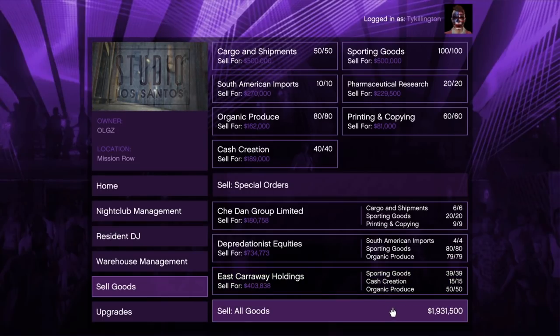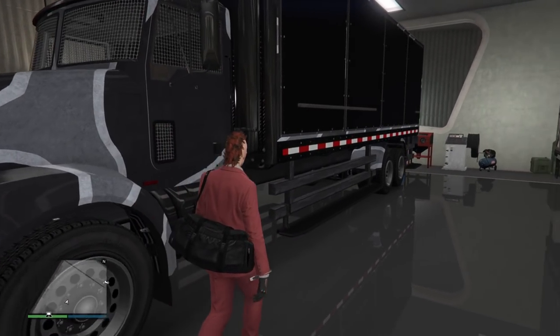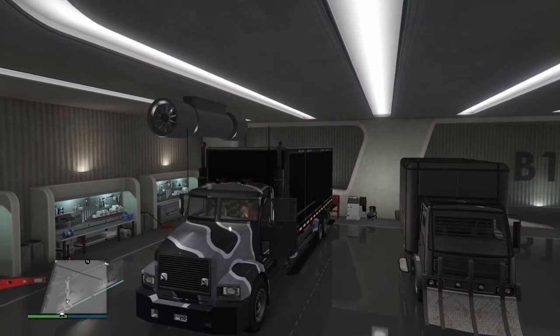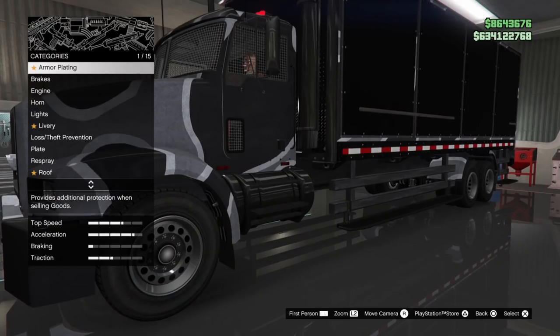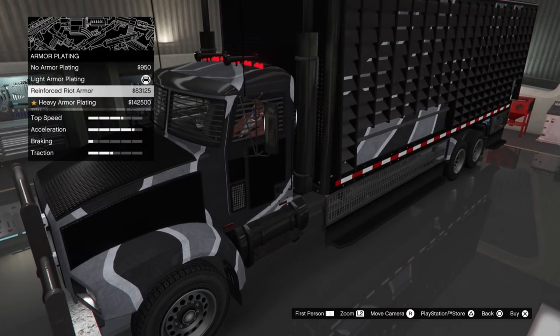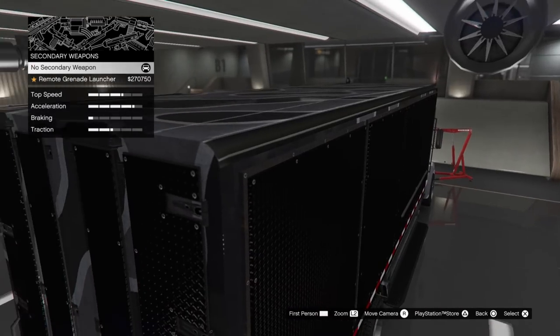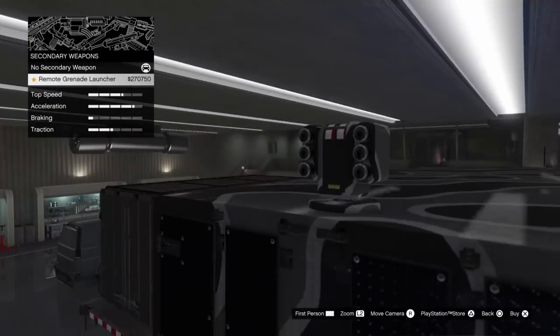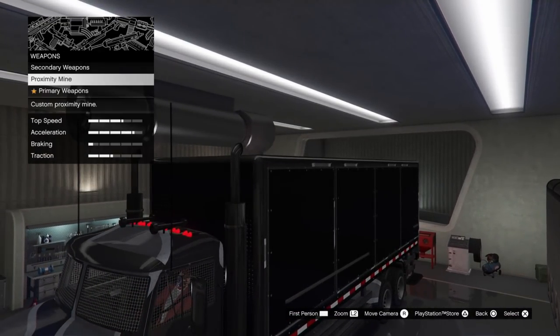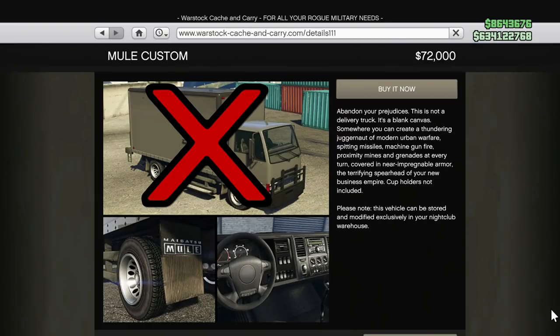Before you sell, you will get one vehicle free to help you — that's the Speedo van — but I do recommend you purchase the Pounder Custom. It's normally $241,000 and on sale this week for a great price. You don't have to customize it at all, but if you do, just add light armor or reinforced riot. Don't add the heavy armor because it tends to get hung up on rocks. For weapons, don't worry about the remote grenade or anything on the roof as it gets hung up on bridges. Add the proximity mines and either the mounted miniguns or the mounted missiles — probably the mounted missiles. Do not buy the Mule Custom as a delivery vehicle. You won't need it — it's terribly slow.